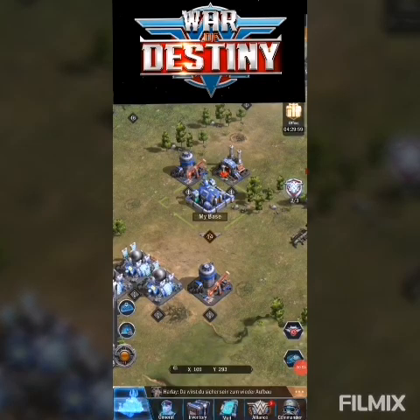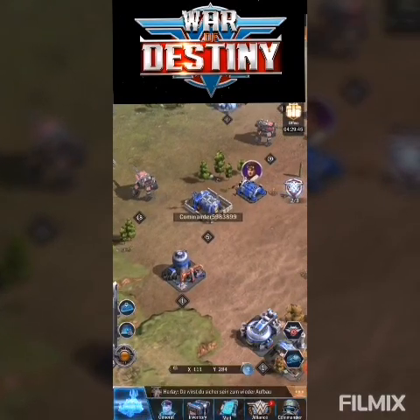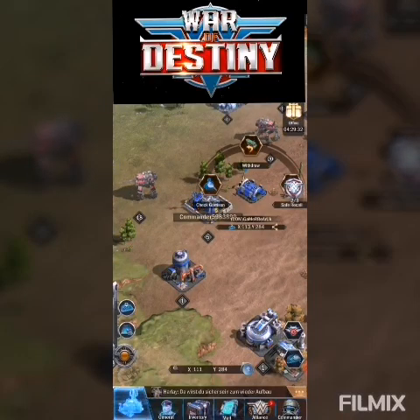Hello and welcome back to my channel. Today I'm going to talk about the new attack strategy that Camel has brought out in the game War of Destiny. As you can see I've got my castle here and I plan on attacking this castle here. The usual march time to this castle is 38 seconds, but because Camel has brought out this new attack strategy, I have placed my troops next to the castle.